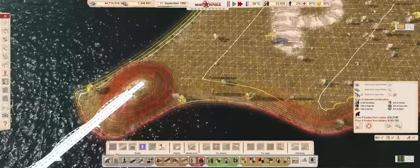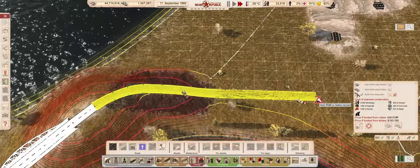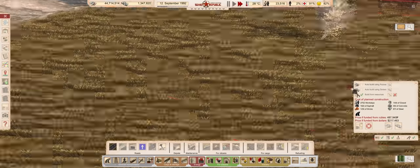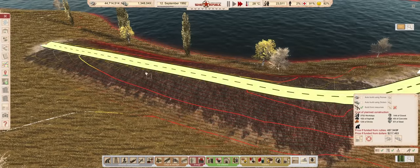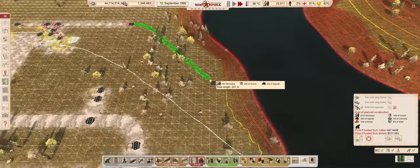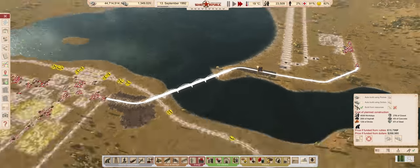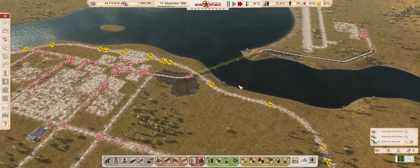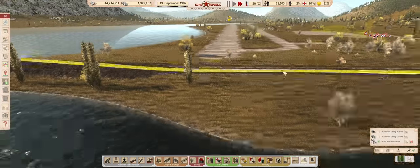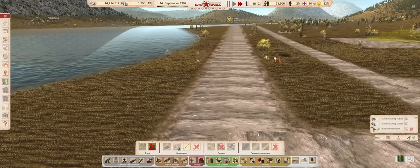Okay, that's one side done. Let's connect it up to the airport. We should make sure to go down to normal elevation by the time we reach the front of the runway. Yeah, that will do just fine. Speaking of the runway, let's clean out the trees, so they don't cause any trouble.